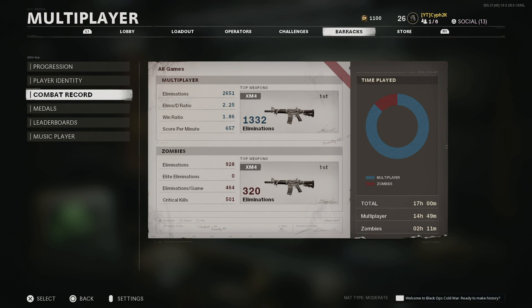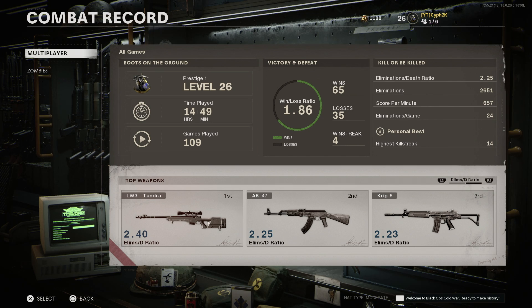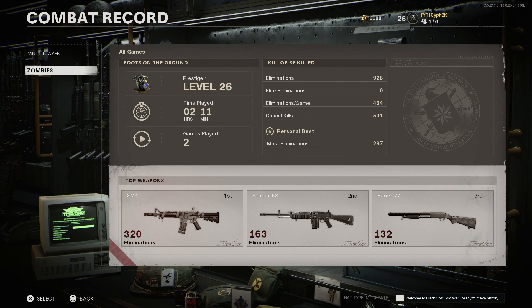Looking at my stats — my win/loss was around 2.20 and my K/D was around 2.50, but since the lobbies got tryhards and skill-based matchmaking hit, it went down. You can see my top weapons are the XM4, MP5, M16, and surprisingly the sniper is up there too.